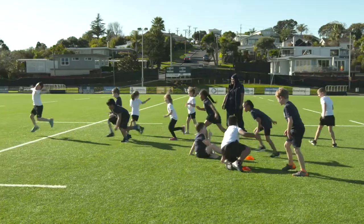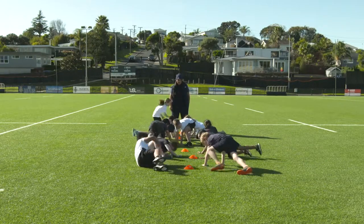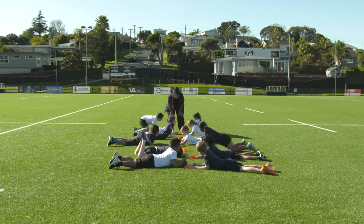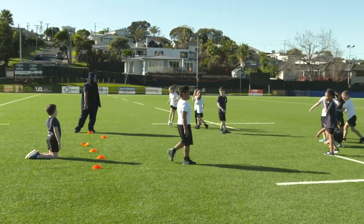Have the players and peers facing each other. One is a rat and the other is a rabbit. The coach calls which body part needs to be on the ground when they start — for example, it could be their back or their knee. The aim is to create different starting points for the players.